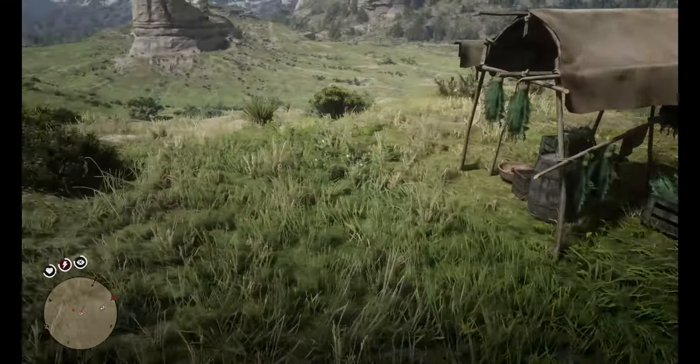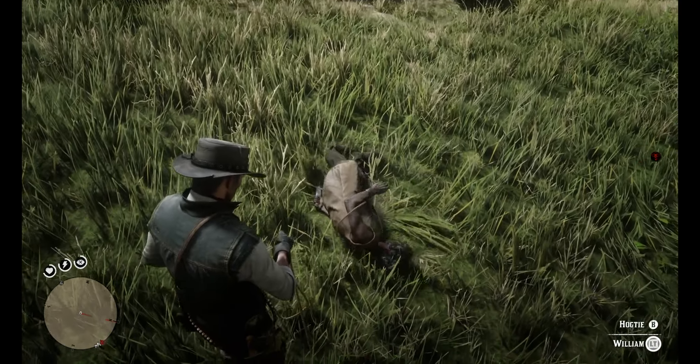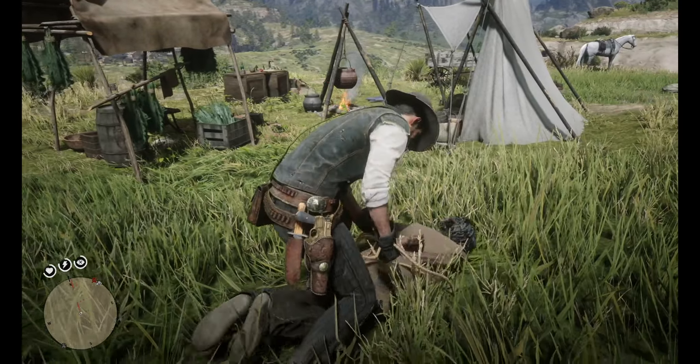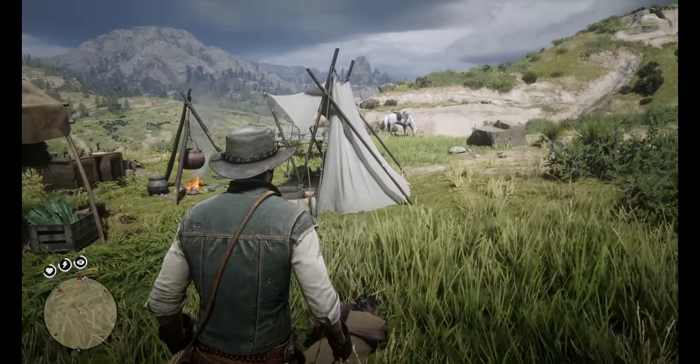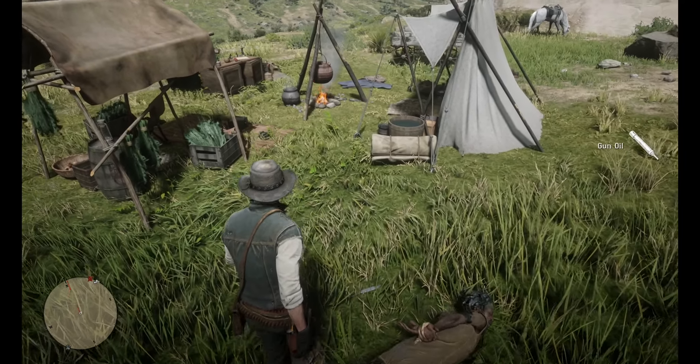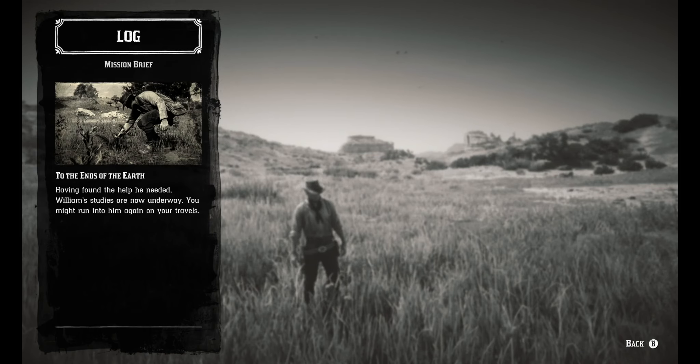So that right there is the brand new mission quest in Red Dead Redemption 2, To the Ends of the Earth. I'd love to hear from you guys in the comments if you know how to start the second part of the mission. Usually if there's a second part, it will say one, two, or three. This one in the mission log just says 'To the Ends of the Earth' and it says, 'Having found the help he needed, William's studies are now underway. You might run into him again on your travels.' So I think there might not be another mission with a full cutscene, but there might be another moment where he needs you to find another plant and gives you something like snake oil or a tonic instead of a horse reviver.